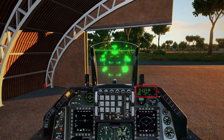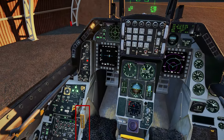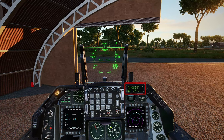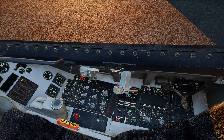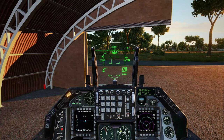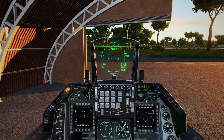As soon as our INS alignment counts down to — I believe it's 1.5 slash 10 — we'll see our alignment start to flash and it'll say ready. Our master caution is on because I haven't armed our ejection seat yet, because we're inside a hardened shelter. So ready is flashing, alignment is flashing. We can go ahead and move this back onto navigation by right clicking twice. And with that being said, our F-16 is fired up and it's ready to go.